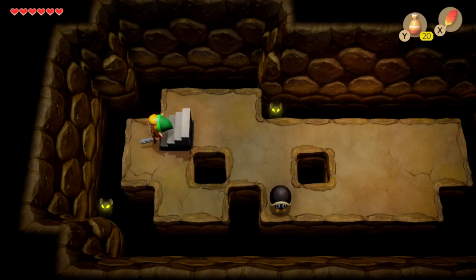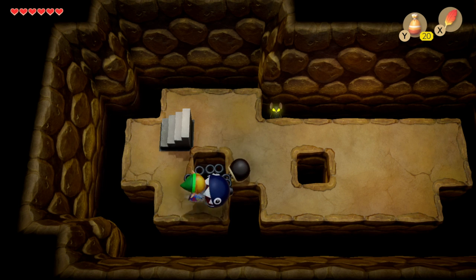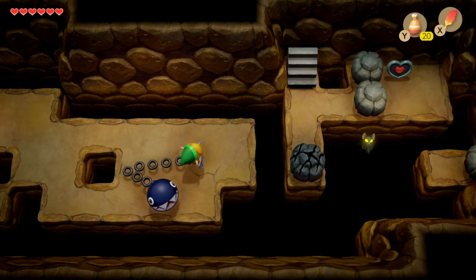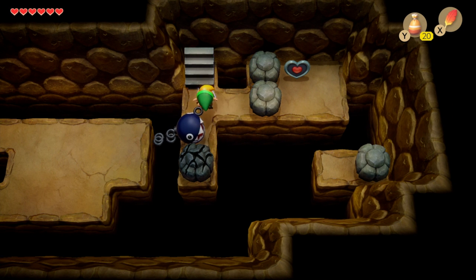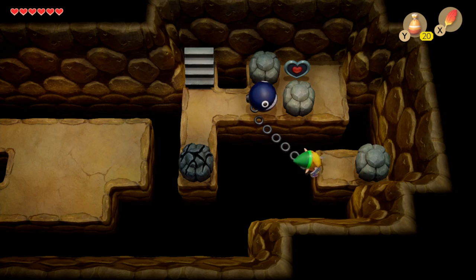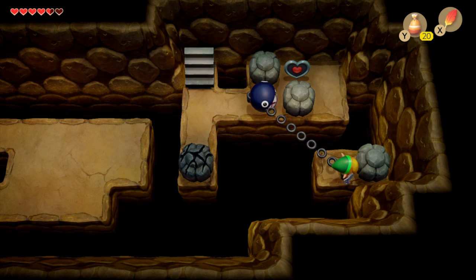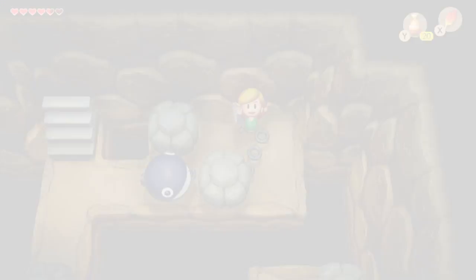When you get into the room at the bottom you'll find a little route, and it's just a case of using the jump from Roc's Feather to make it across, getting rid of any enemies in your way. Head over here, move this block to the right by pushing it, and that gives you just enough space to pull off a jump onto the block. It's a little tricky — keep trying until you get there — and then a simple jump gets you to the first hidden heart container piece.